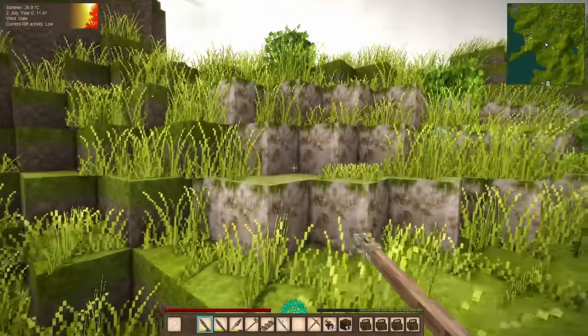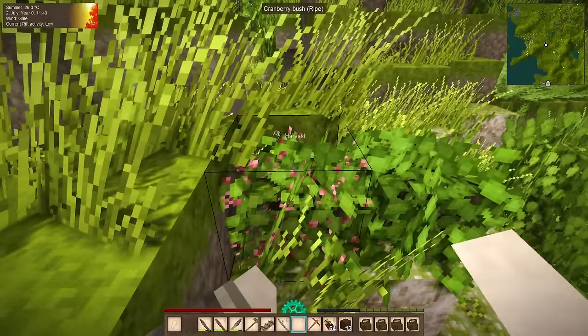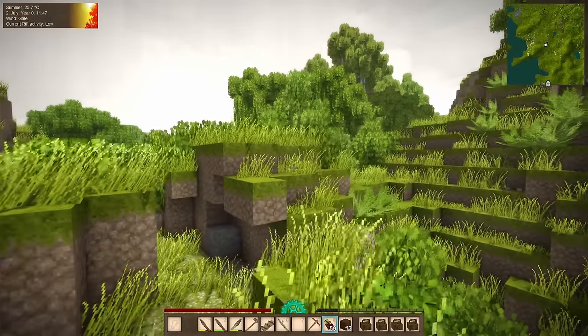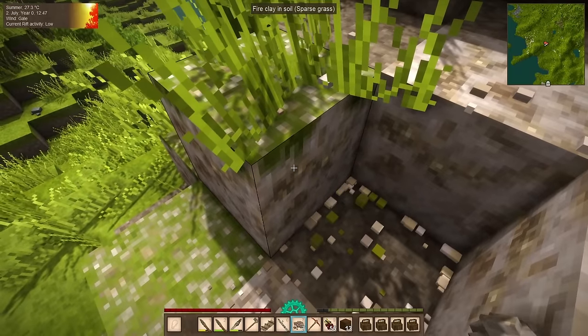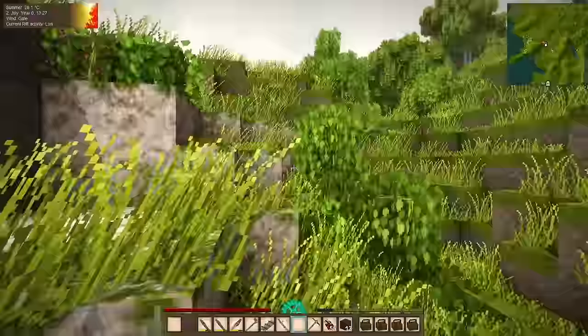First thing we see — fire clay. Awesome. And a couple more berries. We haven't lost as much hunger as I thought we might on the trip here, so we're still okay. Let's go for two stacks just to be on the safe side, because I can't remember off the top of my head how much it takes per clay oven. Just shy of two stacks — this should be good. I'm hoping that almost two stacks should be enough for three ovens.